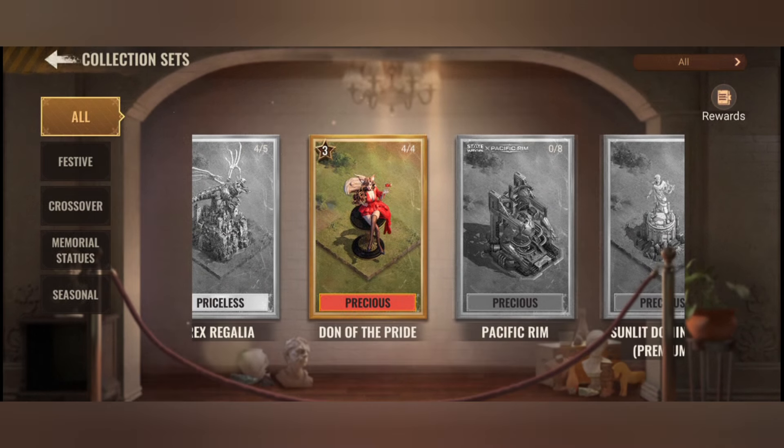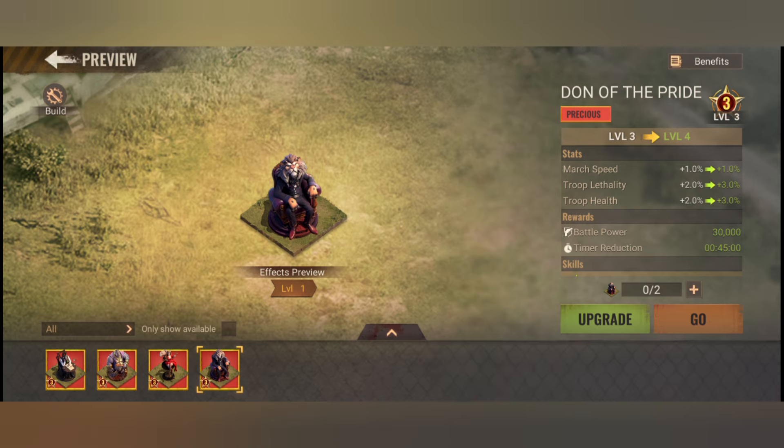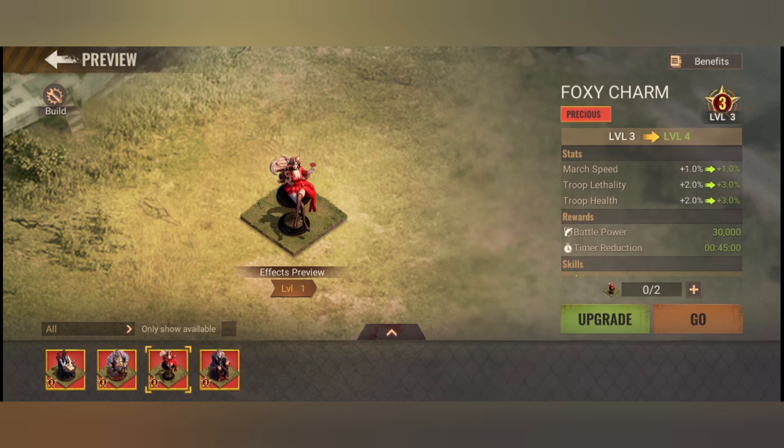Now back to the topic. The Dawn of the Pride set consists of four statues: the Dawn of the Pride, Foxy Charm, Brute Force, and the Primate Planner statue.